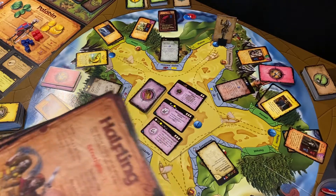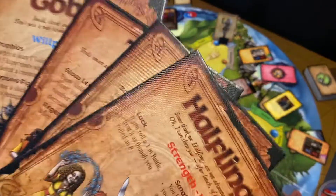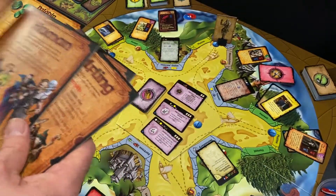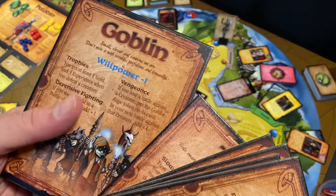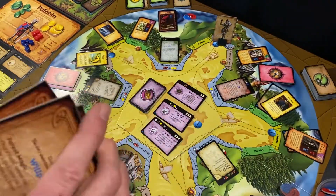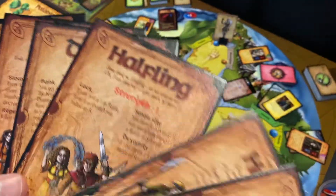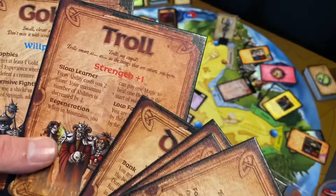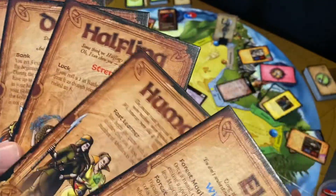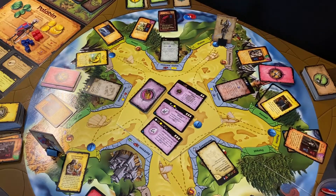With the Dragon expansion you also get a set of races you can use: the elf, the human, the halfling, the dwarf, the troll, or the goblin. Again, bog-standard fantasy tropes, but that's fine. Each one gives you a different starting ability — some will be more powerful with magic, some with strength, some start with more experience like the humans, or the dwarves start with more gold. So there are ways to offset the kind of boring characters using things from the expansion.